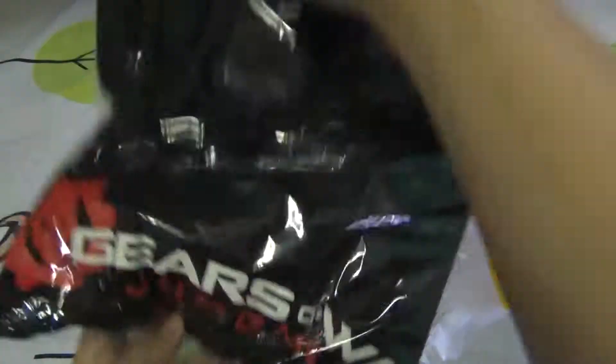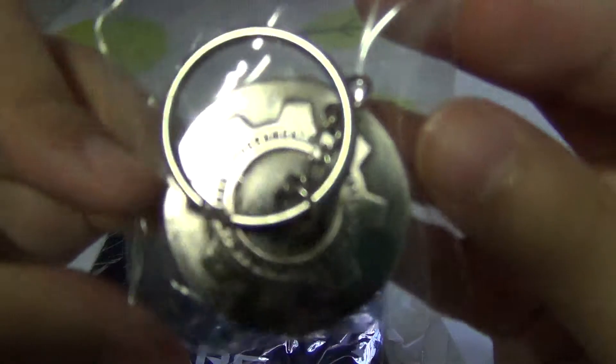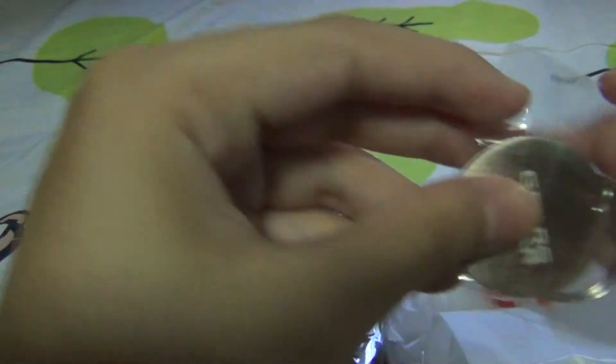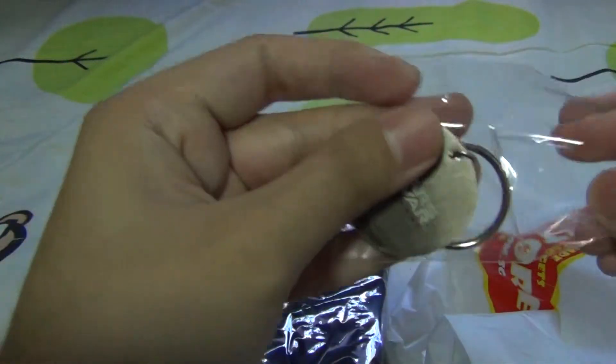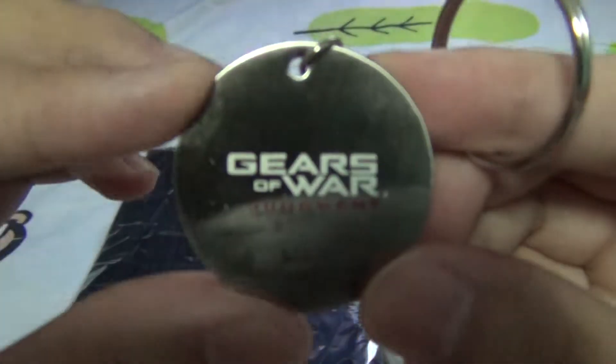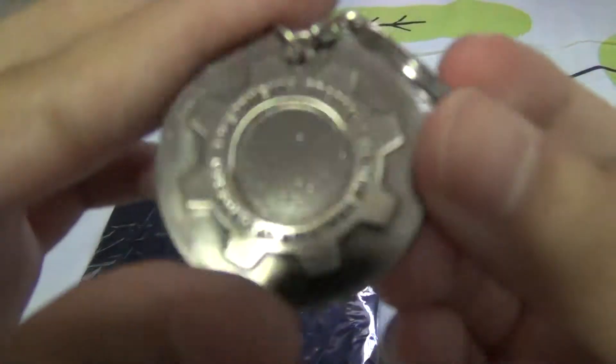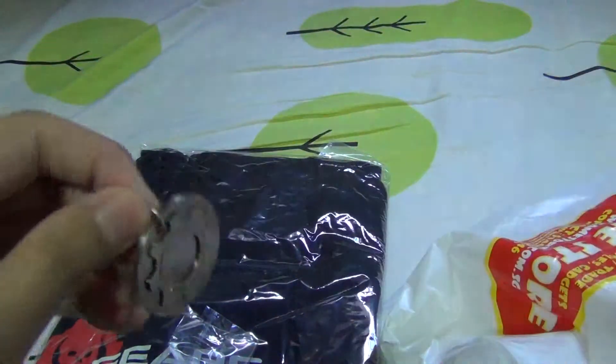Looks like a shirt to me and a keychain. Okay, it's the keychain here, I'm trying to focus. It's the keychain and the back is the gears design. I'm going to use the side to show it.